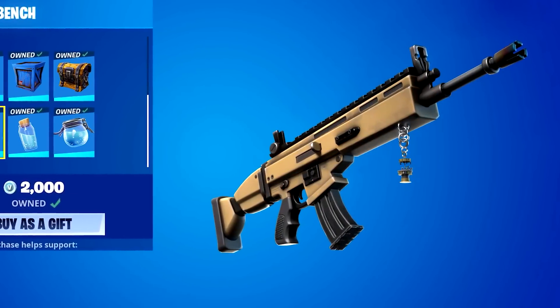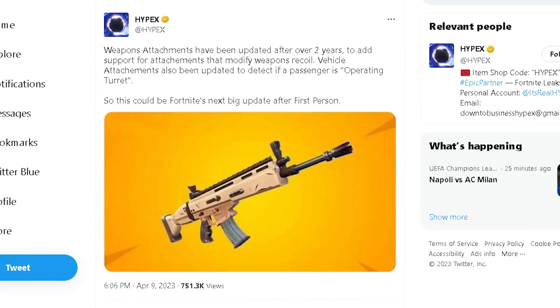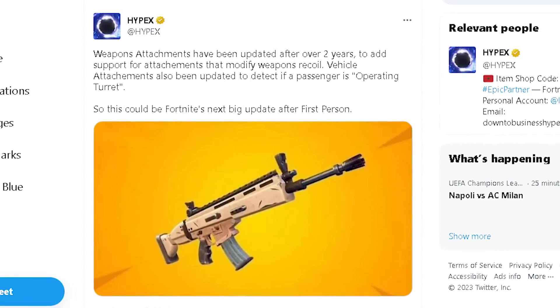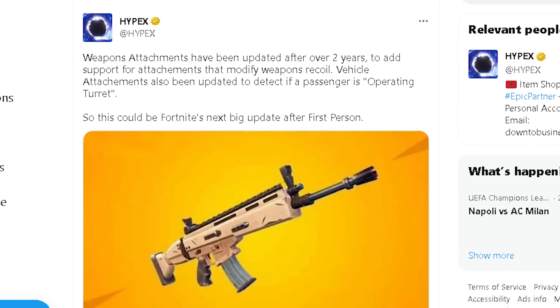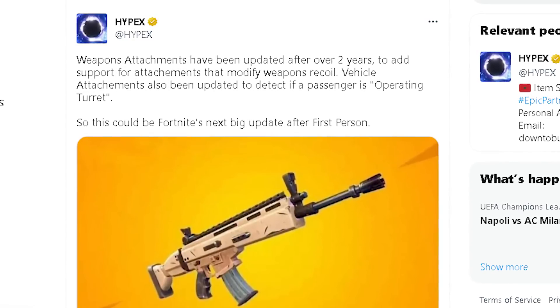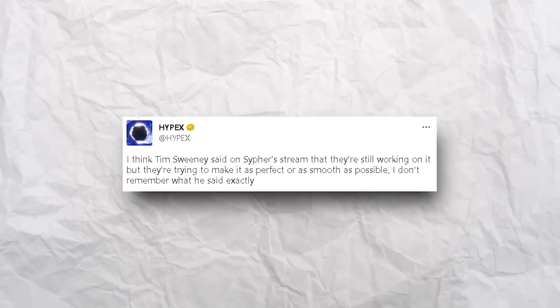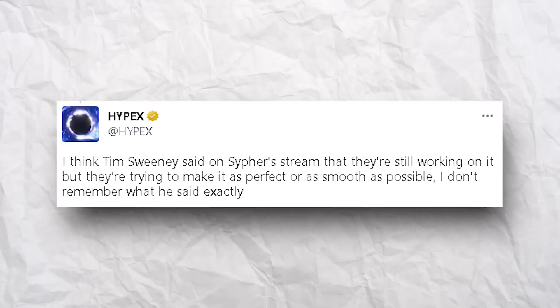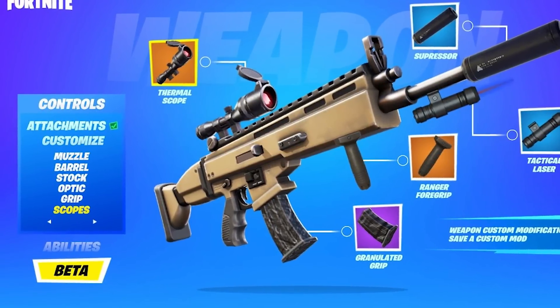Weapon attachments will also be arriving this season — they've been updated after over two years to add support for attachments that modify weapon recoil. Vehicle attachments have also been updated to detect if a passenger is operating a turret. Tim Sweeney said on Cypher PK's stream that they're still working on first-person mode but trying to make it as smooth as possible, so it will definitely be worth the wait.